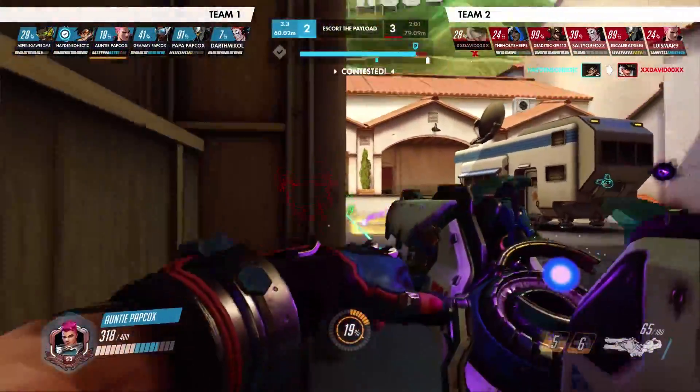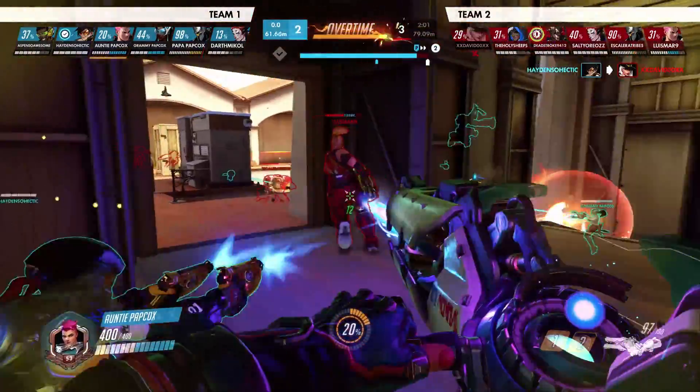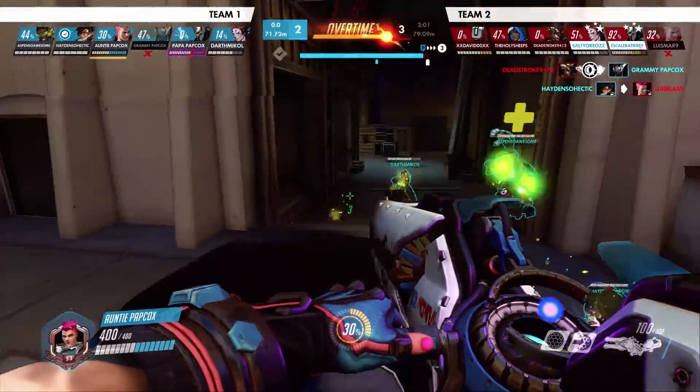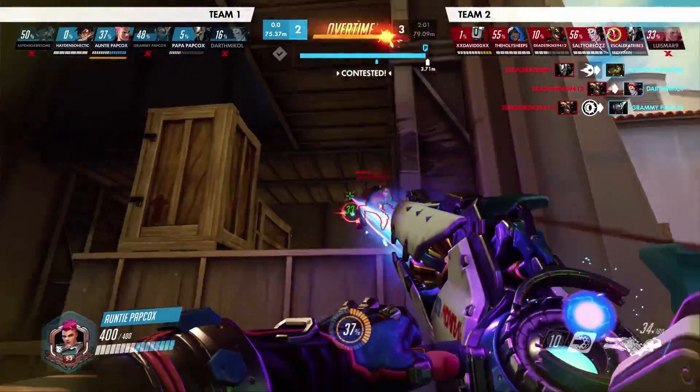The last note about ultimates is that typically whenever anyone on your team is using their ult — and I mean basically anyone, including even Zenyatta sometimes — use your projected bubble on them. They're going to take damage and will need your protection, plus you're going to get the easiest 40 charge ever.